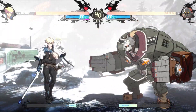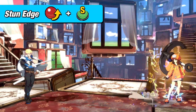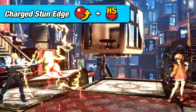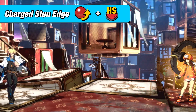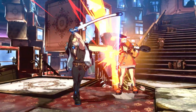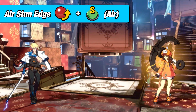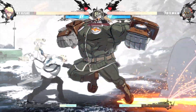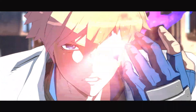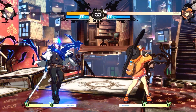Ky also offers easy and effective projectiles usable at full screen. Stun Edge is a projectile that moves forward and comes out pretty quickly, making it an effective poking tool. Charge Stun Edge is similar but takes slightly longer to come out and travels slower across the screen — however, it does multiple hits and allows Ky to move a little bit afterwards, making it a great offensive tool. And Aerial Stun Edge is a projectile that moves towards the ground from the air, making another great long range poke. One of the coolest things about this character is his Dragon Install: when you are low in health, it transforms him into a supercharged version of himself — his attacks are faster and do more damage. This feature will definitely help beginners make some nice comebacks.